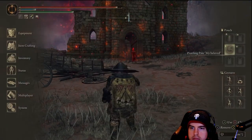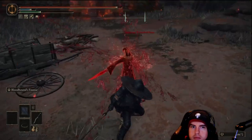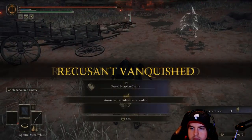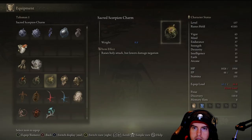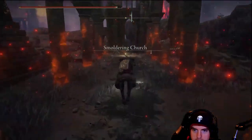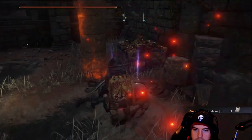Once you make it to the Smoldering Church itself, you will be hit with an NPC invasion fight. It's a pretty simple one, but you will get a nice charm out of it that will further increase your holy damage. So if you're on a holy or faith build, working on that holy damage could be pretty beneficial for you.